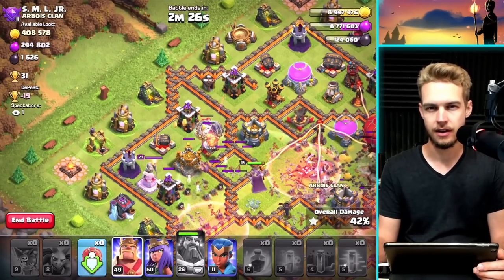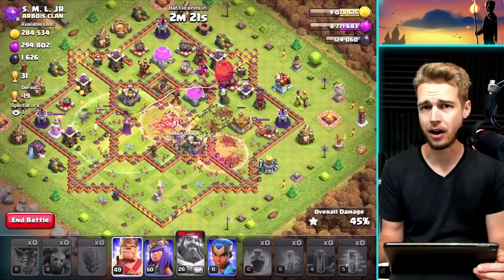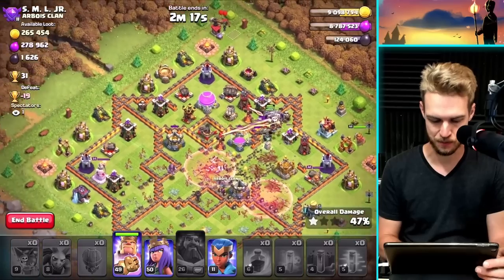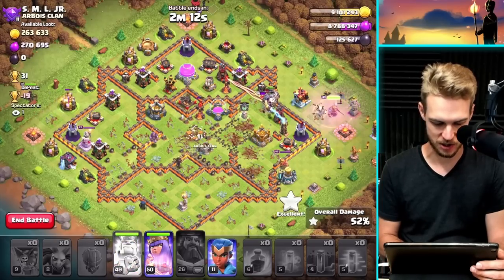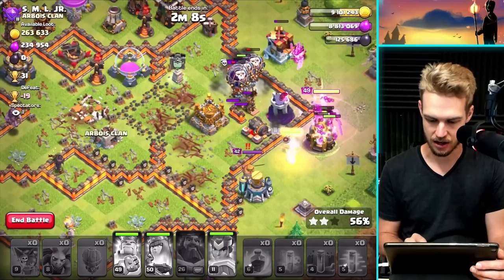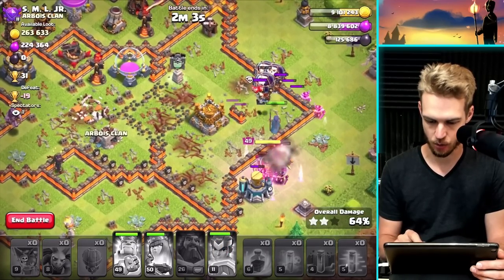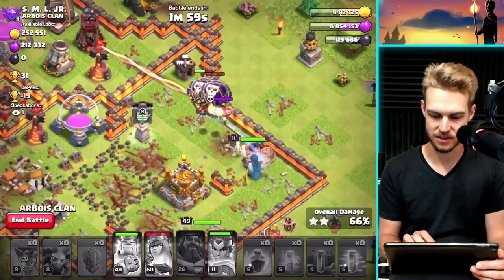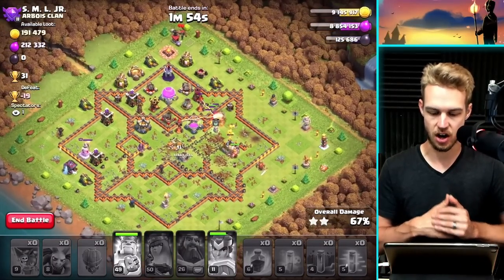Let's drop the King and Queen out here. Royal Champion — that's going to get all the dark elixir. I might put the Royal Champion down here to keep those Balloons alive instead, which would be fantastic. The Royal Champion is going to take out the Air Skeleton Trap — pretty amazing! 67% two stars, but I got all the dark elixir, and that puts us at 125,000 dark elixir — exactly what we came here for.